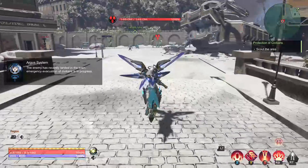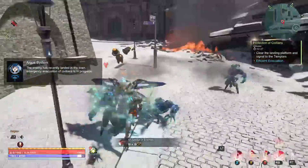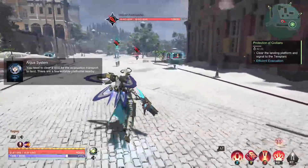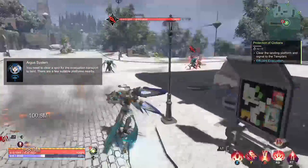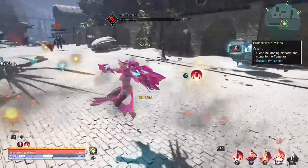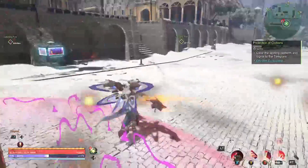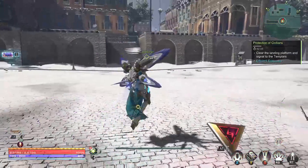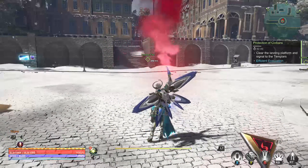The enemy has recently landed in the town — emergency evacuation. You need to clear in here. You can either get two or three marks. You only get two if you do not send the signal inside the time limit, which you can see on the right-hand side. You get four if you're best ranked, three otherwise. All we're looking at doing is sending the signal in the quickest possible time and getting to the center and knocking the boss off.